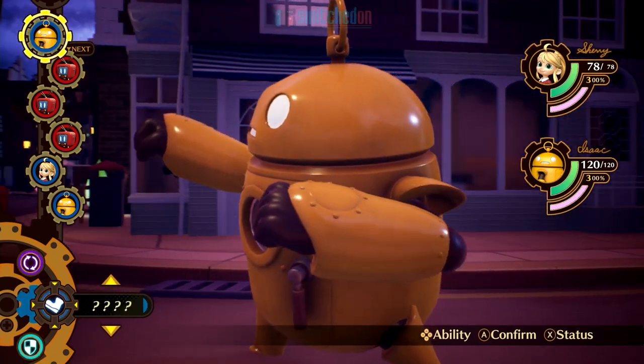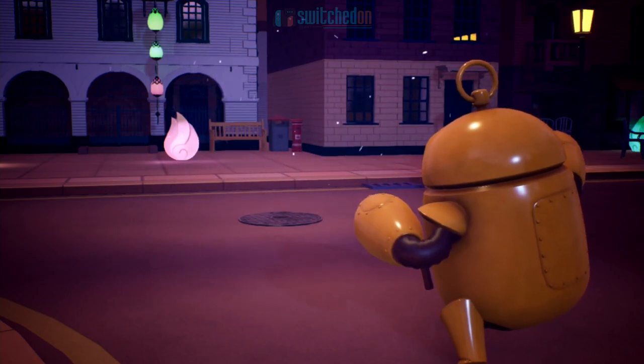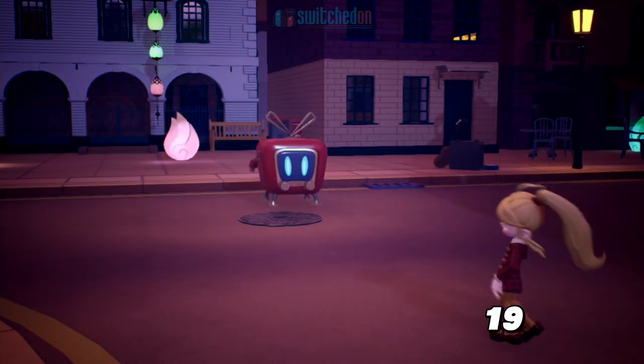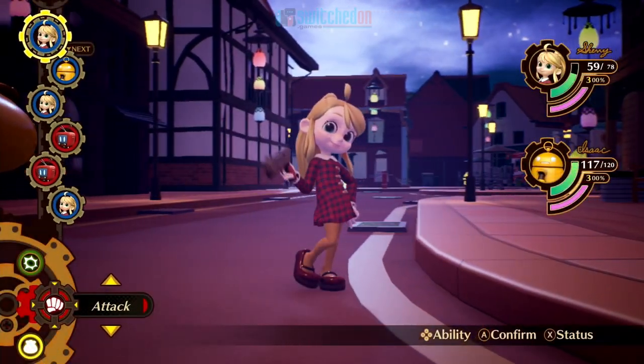So just for now we'll do a basic attack with Isaac and focus on the same enemy, see if we can take them down. And that's the enemy's turn to attack us, so let's have their two goes. Now it's Sherry's turn again.